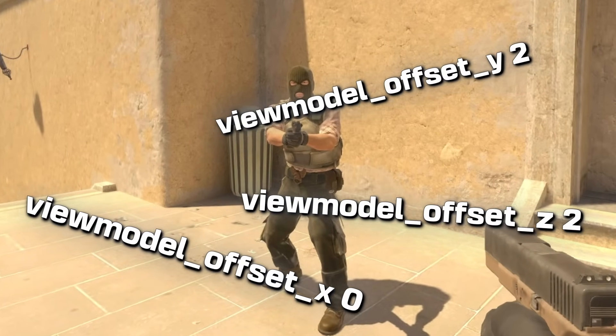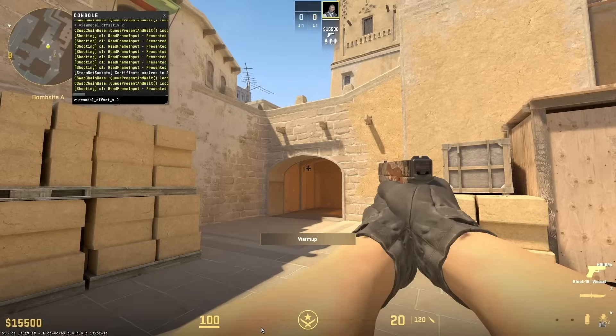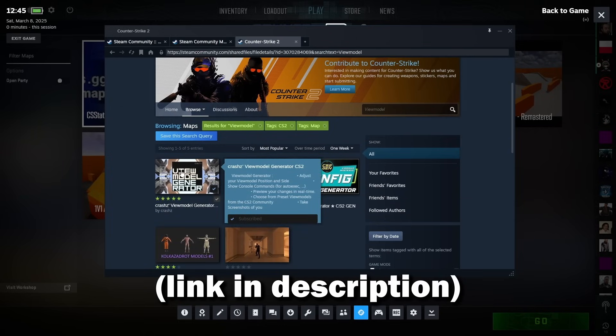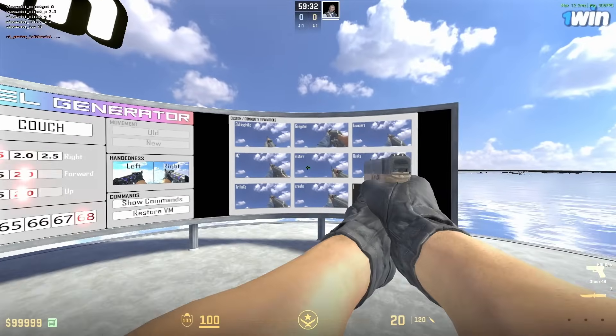The last command on this list is actually three commands and they're all used to change the position of your gun. But instead of typing them out one by one, you can just hop into this map because it does everything for you in the game.